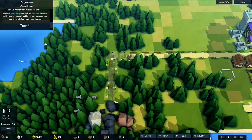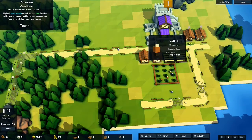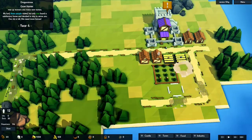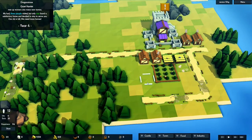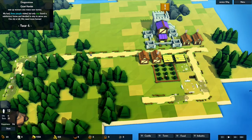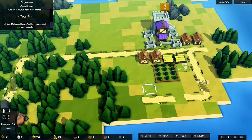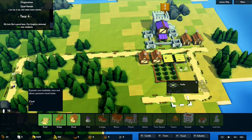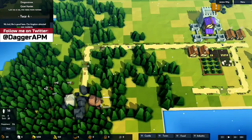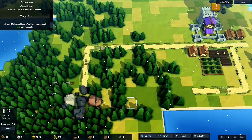With our resource problem under control, this brings our city in the best possible shape. We can only build farms on the green fertile ground, not on barren land. We can build houses anywhere, but it's obviously better to use the fertile ground for farming at least in the beginning. I don't want really long streets for my workers to run — the shorter the path, the better.